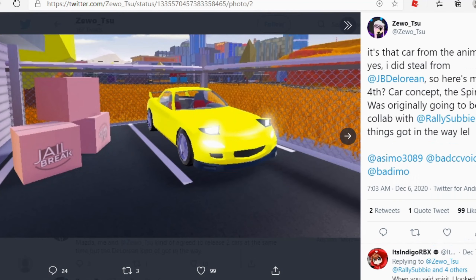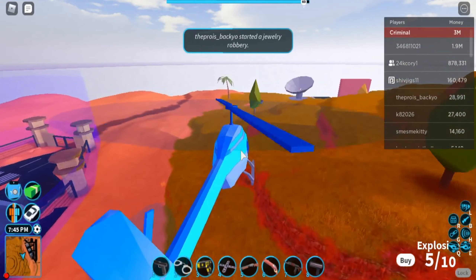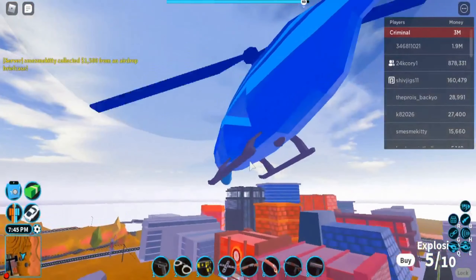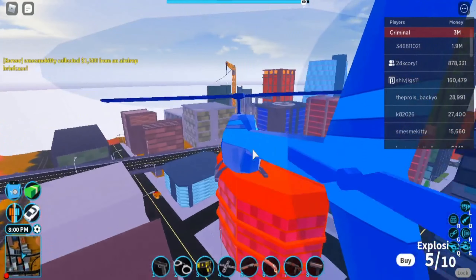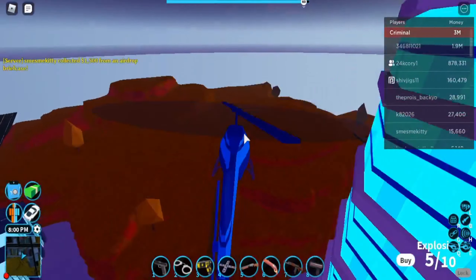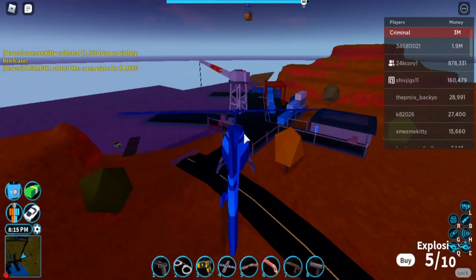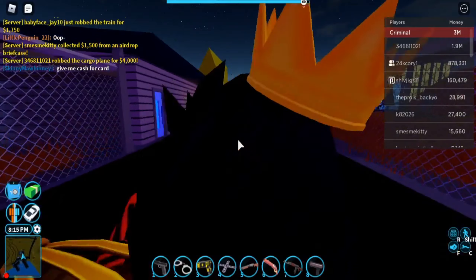If you guys know there's a vehicle in the game that looks like this, I'm gonna show you where this place is and where the vehicle might be coming. If we go over to the cargo area where you turn in your cargo ship crates, there's a car that looks like that. There are some new cars coming to Jailbreak — that's definitely a yes. Two days away until the cars come, and there's a new map coming too.